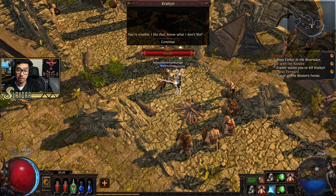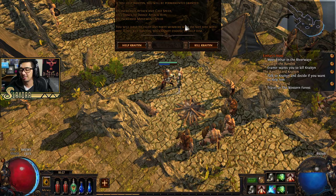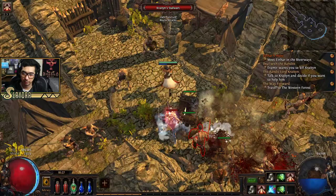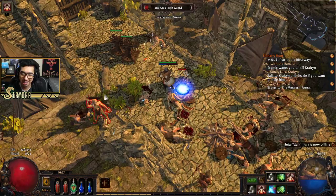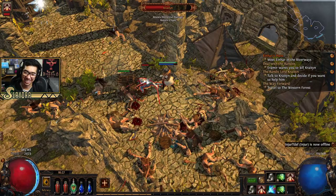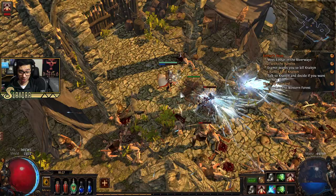Coming up to one of the bandits — we're going to kill him. If we help him, we'd get attack speed and cast speed, plus the dodge mechanic which is actually really good for a lot of builds. But specifically, Alira offers way too much, so we're going to summon our totems and kill this bandit.